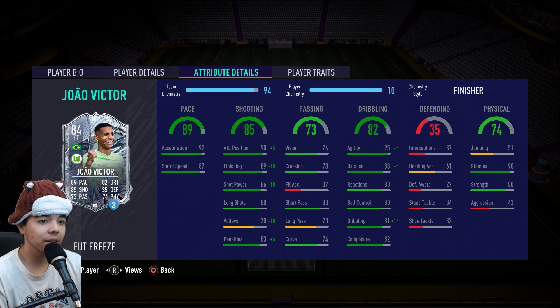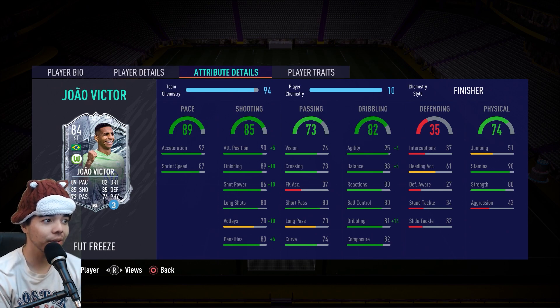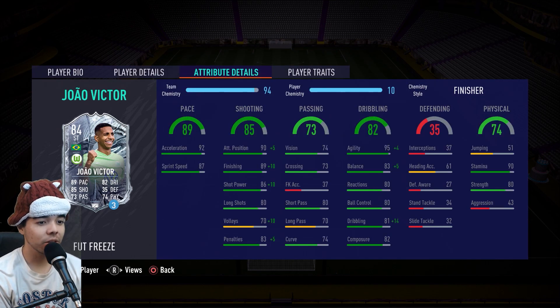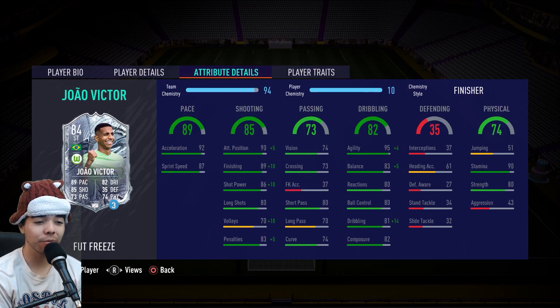It looks like it could be a good card. He's a lean body type, which everyone knows is my favorite — not for those kinds of reasons, but because of footballing reasons. I've gone ahead and added Finisher to him. He has 92 acceleration, 87 sprint speed, gets up to 99 finishing. And if you look at the player bio, he has 5-star weak foot, 4-star skill moves, medium-medium work rates — not high-medium, which would be even better. Finisher also gives him 99 agility and 95 dribbling. He has 82 composure and even 80 strength, which is kind of weird.